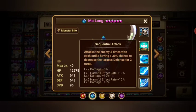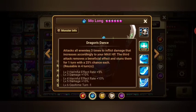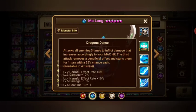For early game, build him on very high HP and speed. Any rune set works — Swift Energy, Swift Focus, Energy Focus — anything with good accuracy, like 50–60% accuracy from substats.